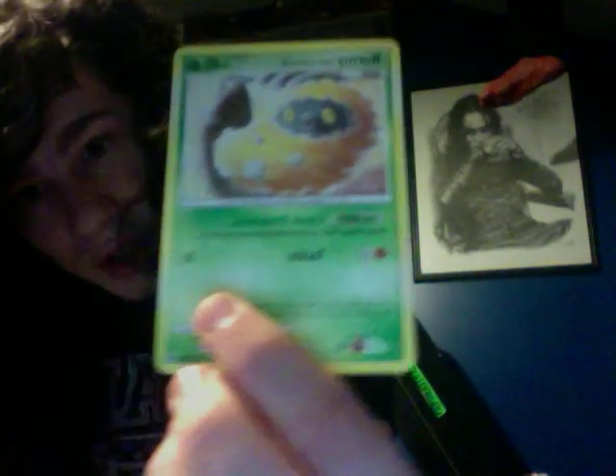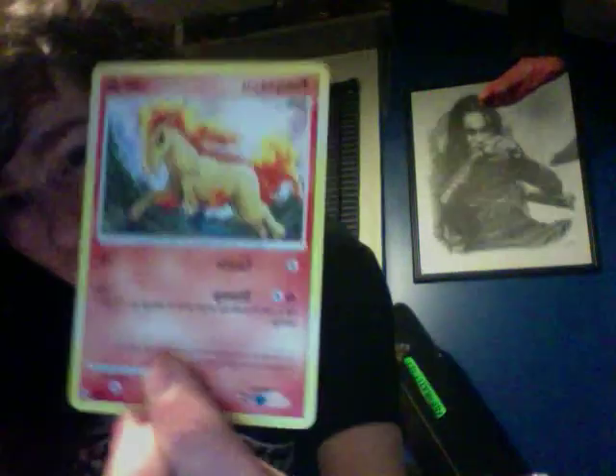Pack one pulls: Burmy Sandy Cloak, Ponytail, Tangela, a Pelipper which I don't have, Energy Restore, and Metrick. My reverse is a Bronzor uncommon, and my rare is a non-holo Gladevoir. Sorry — Gliscor Pond. Not bad overall.